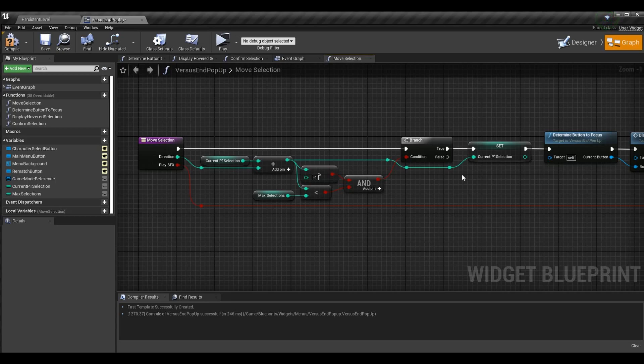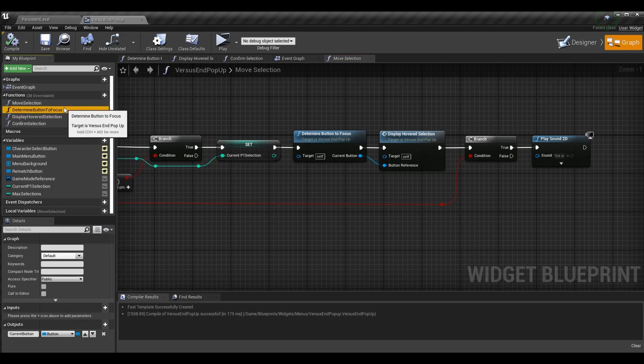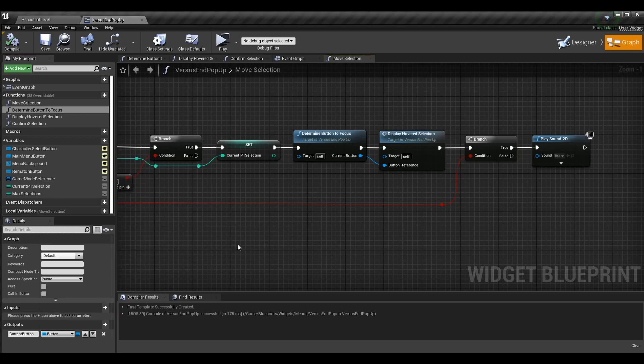I have two functions for this: determine button to focus and display hovered selection. Go into determine button to focus. This function has an output parameter of type button — specifically button object reference. We're going to determine which button we're using and then change its style to have the highlight so we can see what button we're currently on.